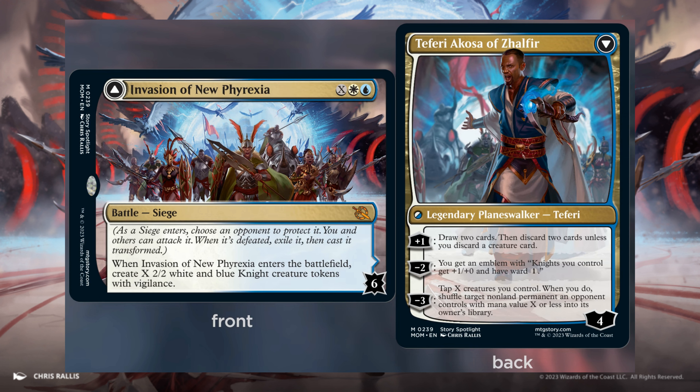Invasion of New Phyrexia — finally a counter-strike! X, 1 White, and 1 Blue. 6 defense counters. Enters the battlefield: create X 2/2 White and Blue Knight creature tokens with Vigilance. When Invasion of New Phyrexia is defeated, it transforms into Teferi, a Cosa of Zalfir. 4 loyalty counters. Plus 1: draw two cards, then discard two cards unless you discard a creature card. Minus 2: you get an emblem — Knights you control get +1/+0 and have Ward 1. Minus 3: tap X creatures you control; shuffle target non-land permanent an opponent controls with mana value X or less into its owner's library.